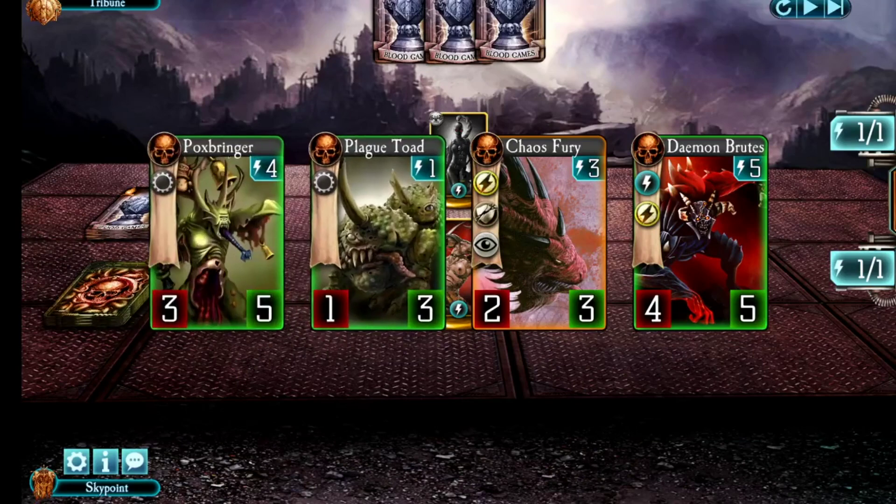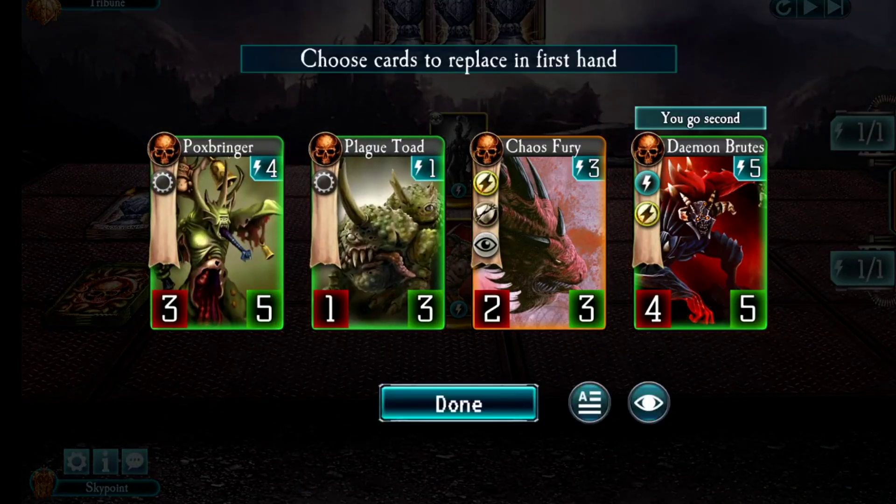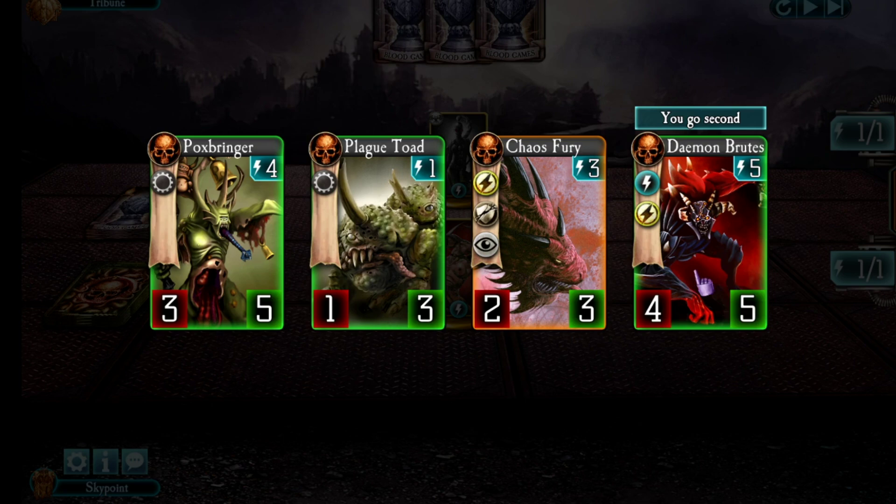For the first match, we're up against a Kalidus Assassin. This original starting hand of cards was pretty much perfect: play Toad in my first turn, Chaos Furies in my second, Poxbringer after that, and then Demon Birds. So I was feeling pretty good about this.